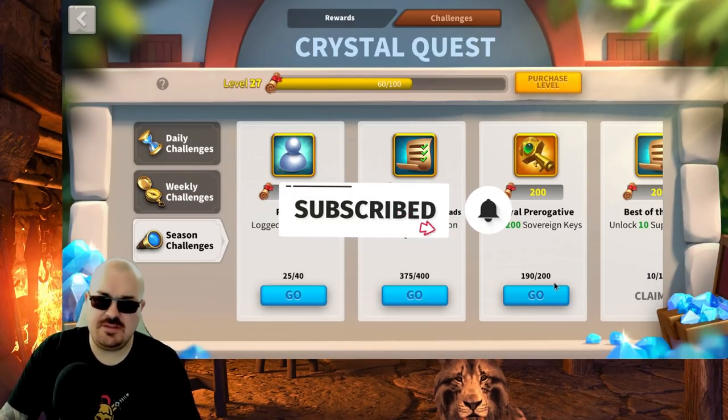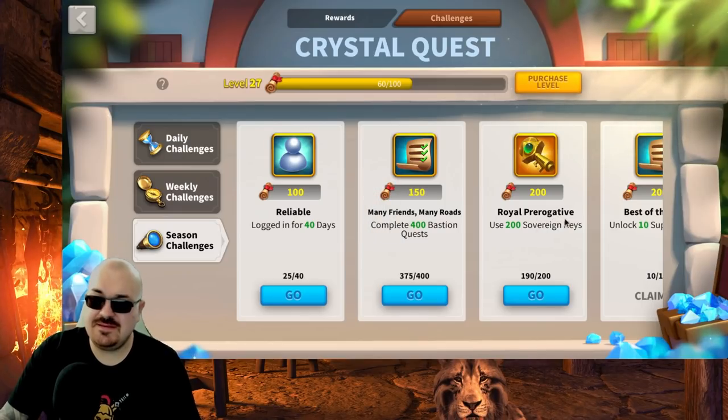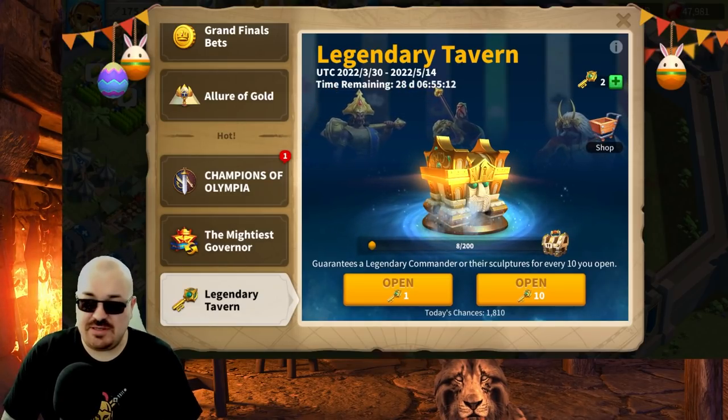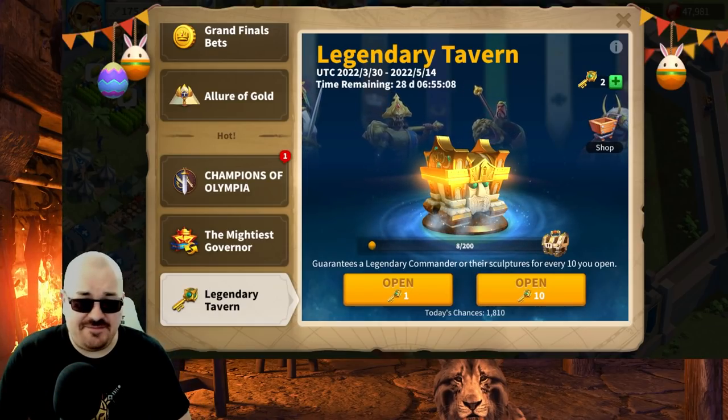That's the whole purpose of this: preparing for Mr. CPO Africanus, the legendary version. On the Crystal Quest, I'm at 190 out of 200, so I only need about 8 more keys. There'll be some events and I'll open 10 more to get the 200 progress for the Crystal Quest. Hope you enjoyed this video — this is PoliLegendRonnie signing off, peace out, take care, and stay safe!